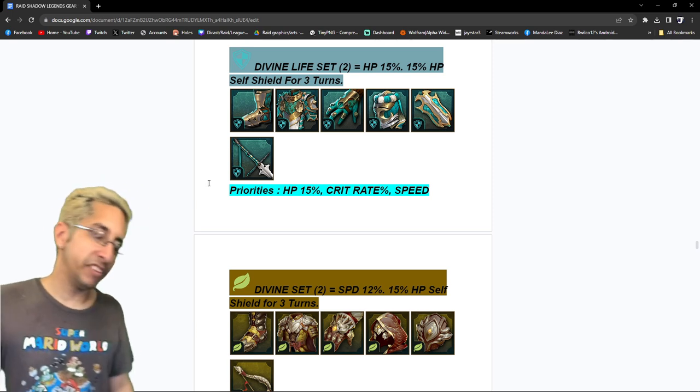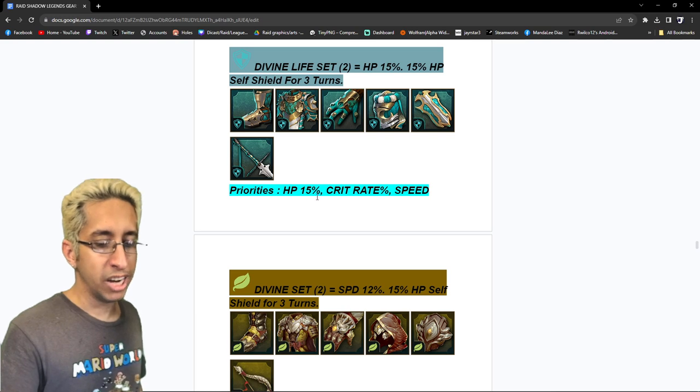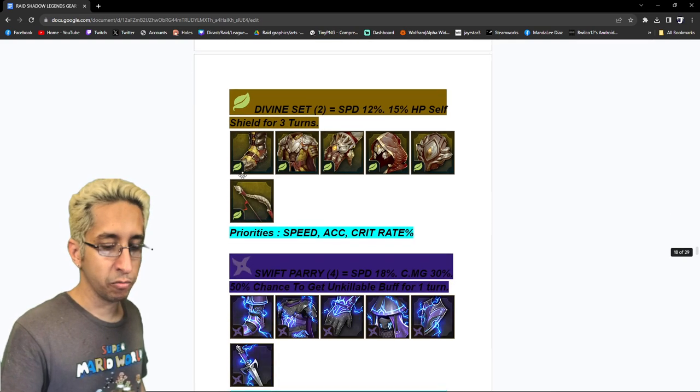Divine Life set — it's basically just a life set, honestly. I don't really like this set. Priorities: HP percentage, crit rate, and speed.